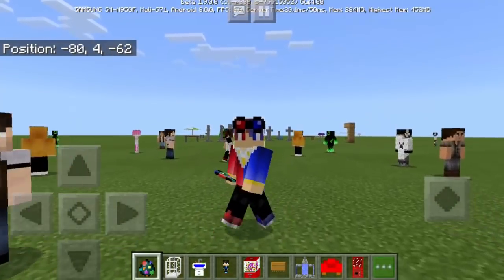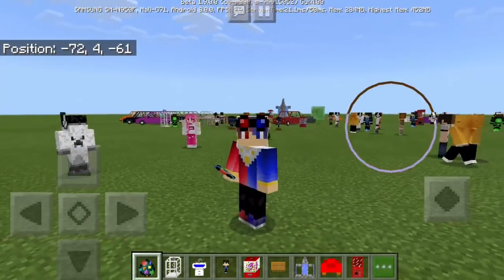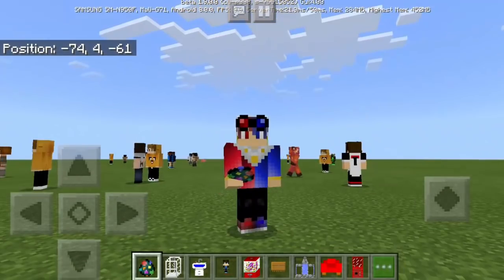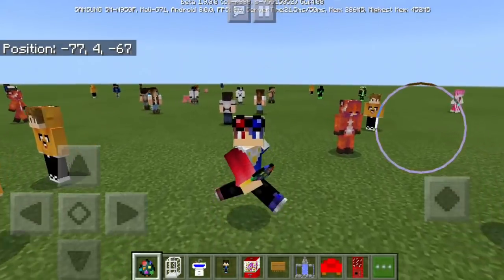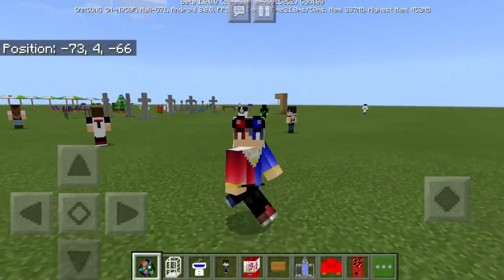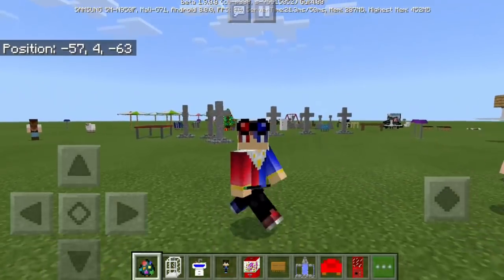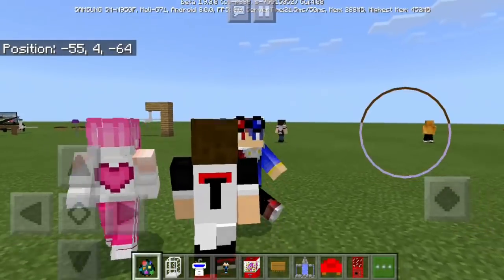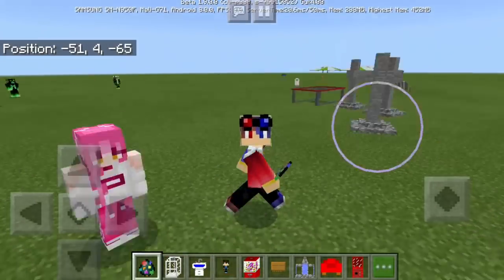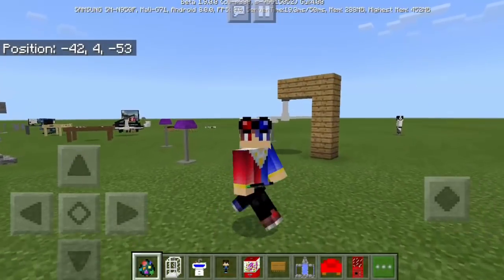That's it, guys — those are the 45 pieces of furniture you can use in Minecraft Pocket Edition 1.9 or higher. I did not count the humans since they're not furniture. If you want to use this add-on, the link is in the description below. I hope you enjoyed — don't forget to subscribe, leave a like, and comment down below. Thank you so much for watching!